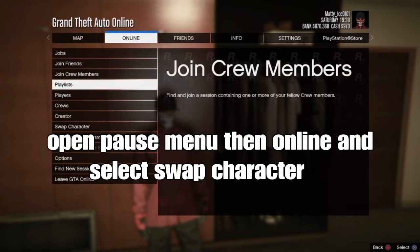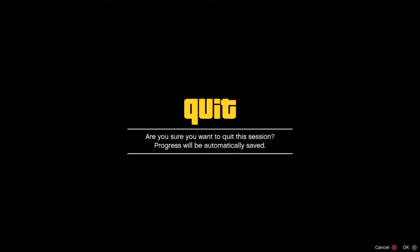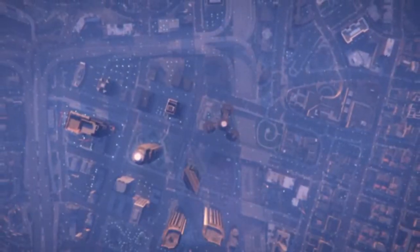From there, go to Swap Character. Select Swap Character. So yeah, this method — the transfer glitch — is only still working on last gen, so on old gen PS4 and Xbox. Remember, it's kind of easy and simple.